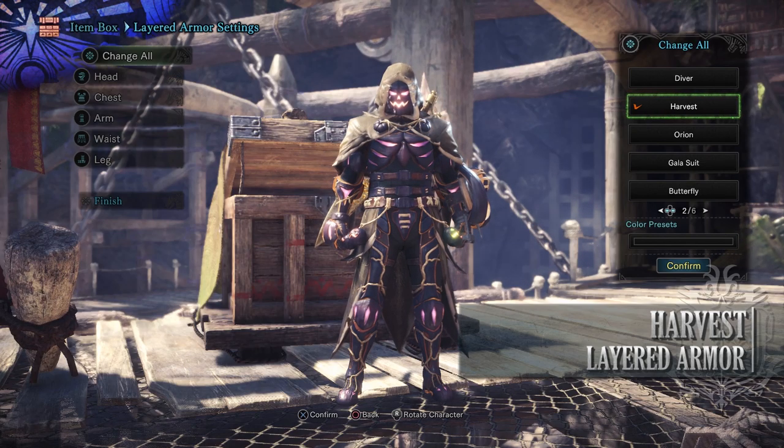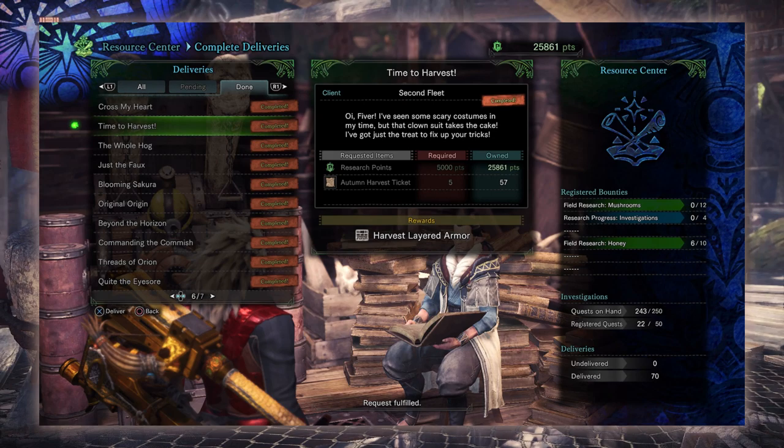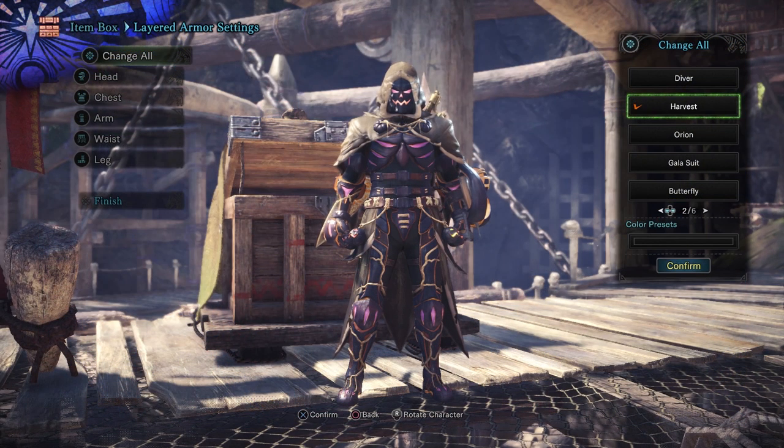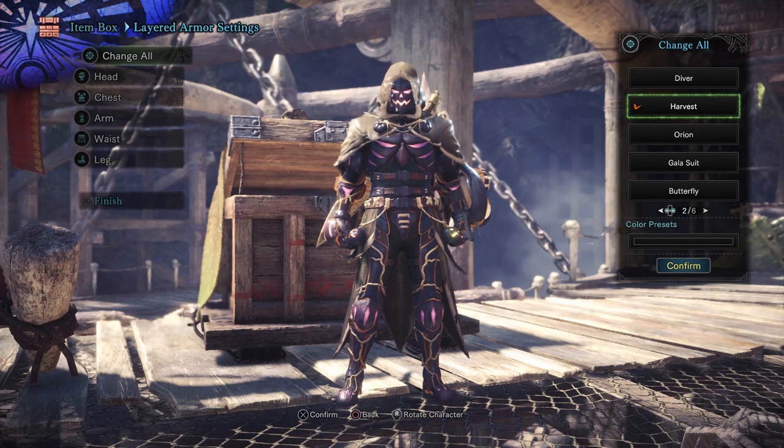Next is the Harvest Layered Armor. This is from the delivery quest known as Time to Harvest. This Halloween themed Layered Armor requires Research Points and Autumn Harvest Tickets in order to craft it. Autumn Harvest Tickets are found during the Autumn Harvest Fest — it will be in about a fortnight's time — and they're gained from login bonuses as well as daily limited bounties.